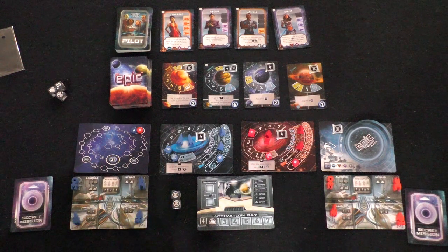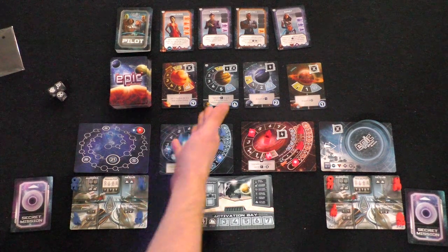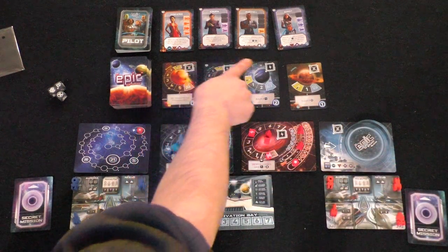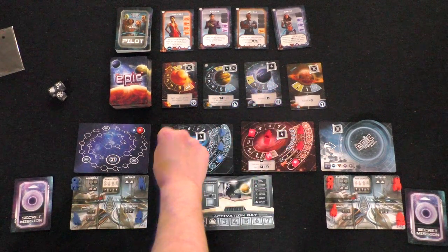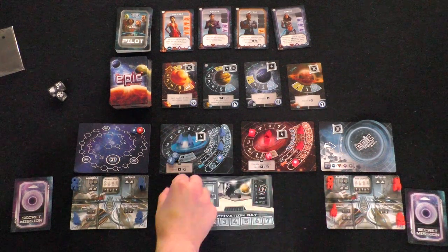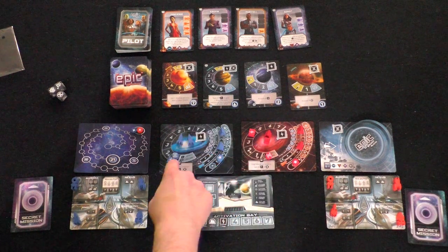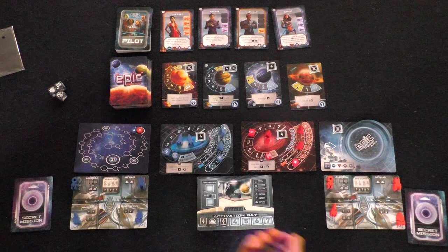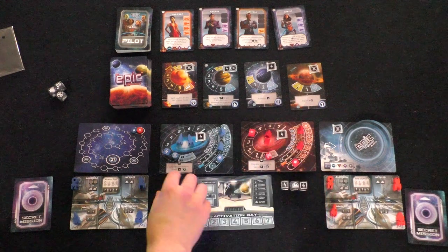I've got two culture symbols here, but unfortunately I don't have any culture — I can only gain culture if I have a ship on a location that generates culture. So this is kind of useless to me. I'm going to spend an energy to re-roll these two dice. I got an energy and a culture. I'll spend the energy to get two more energy, then re-roll the last die. It's a culture, so I'm done — that ends my turn.